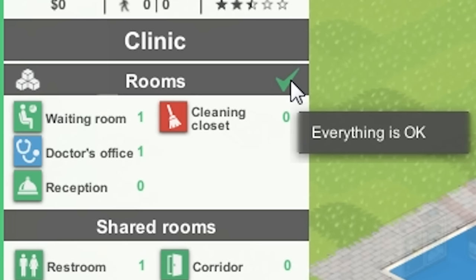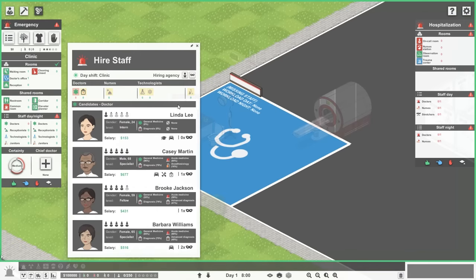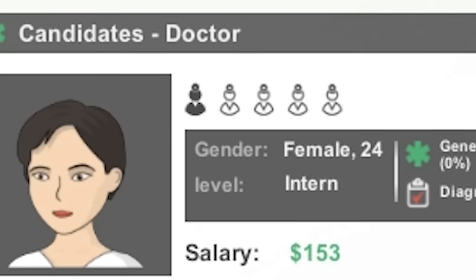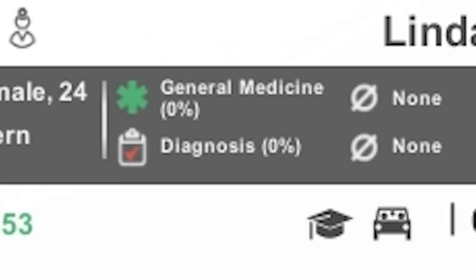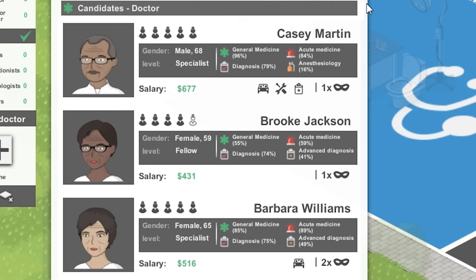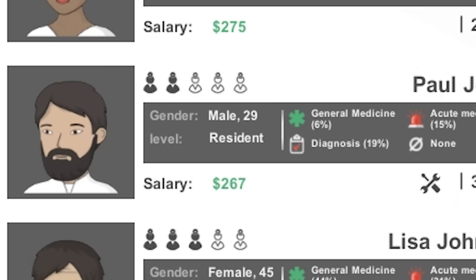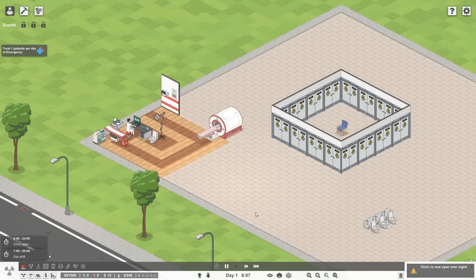Now we just need to hire some staff. We need a day doctor and a night doctor. Linda Lee here only has one out of five on her Yelp doctor score — female, 24, intern, 0% experience in anything. And we have to pay her approximately nothing. You're hired! Now let's hire a night doctor. Specialists, fellows, get out of here. I'm gonna go with Paul here solely for his 6% general medicine ability. We're open for business.